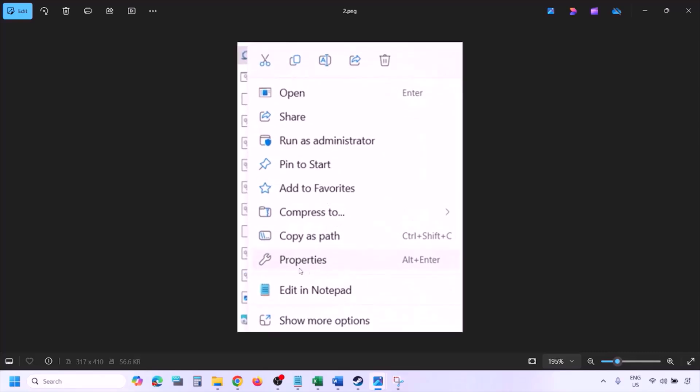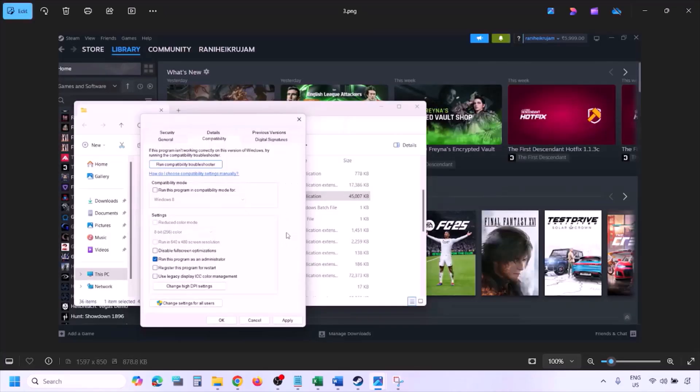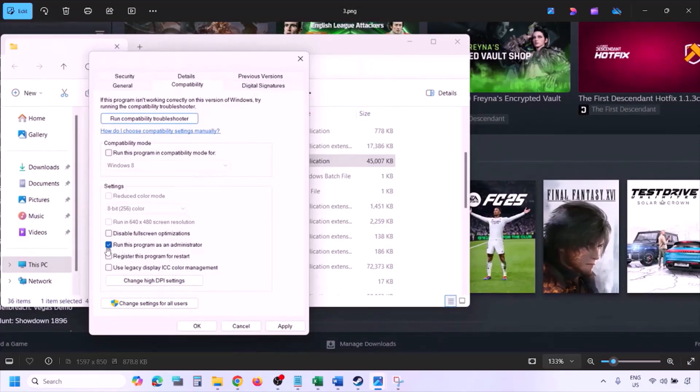Once in the game installation folder, right-click on the game EXE file and select Properties. Go to the Compatibility tab and put a check on the box that says 'Run this program as an administrator.' Hit Apply, then click OK, and launch the game from the installation folder instead of Steam.